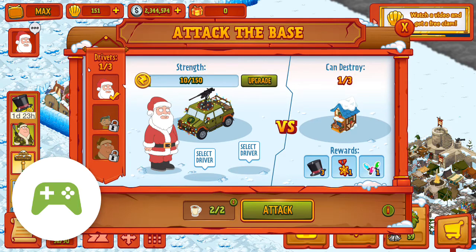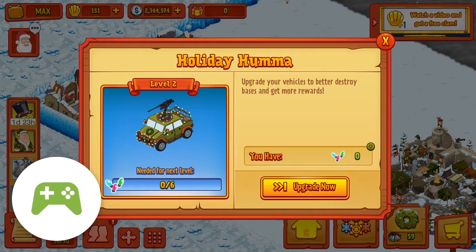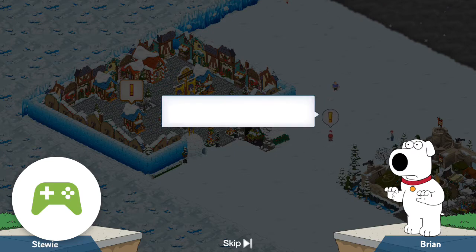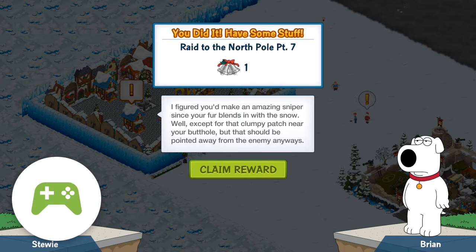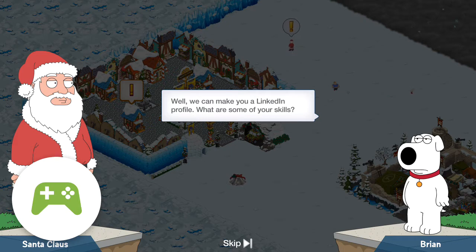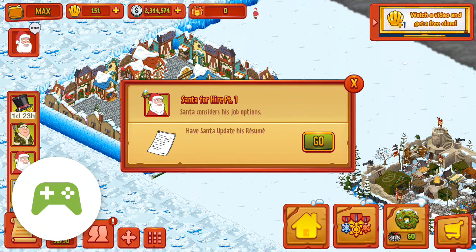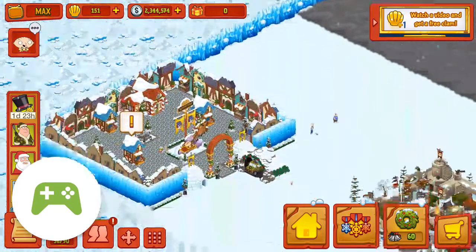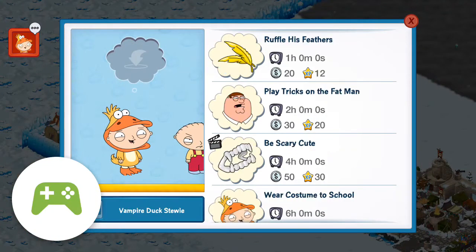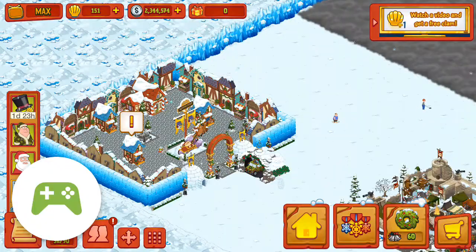Let's see — select driver. Actually, we can upgrade that. That completes an objective, yay! All right, let's see what Santa wants here. Santa's gonna update his resume — seems like a great use of time for him. Stewie didn't have anything, we researched that earlier. Give him an eight-hour action.